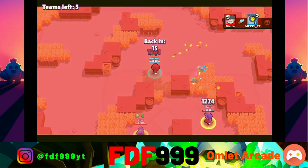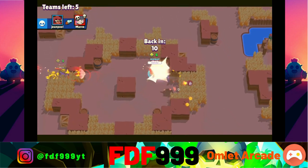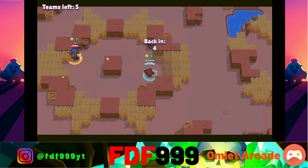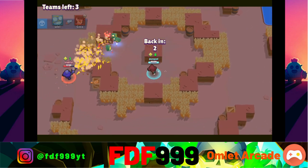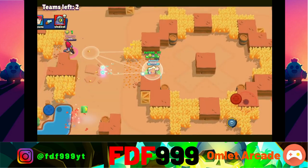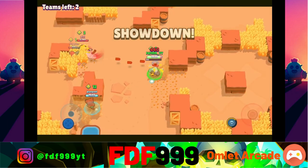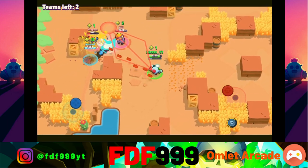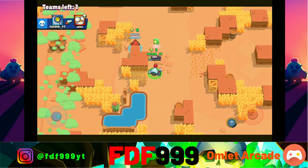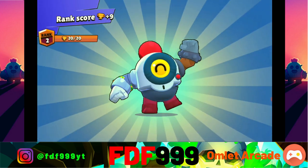I did not expect that - Nita got the team and the Jesse. Okay, now we are back. I cannot aim with this, seriously. This is so hard to aim with - no joke. People were right, Nanny is hard to aim with.